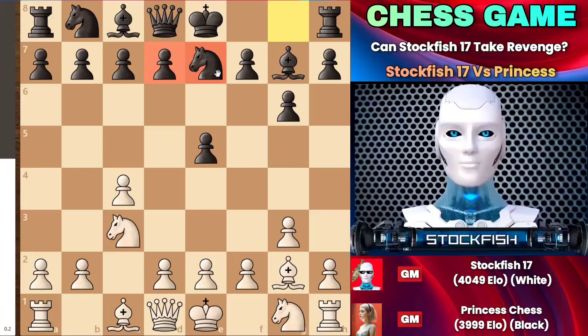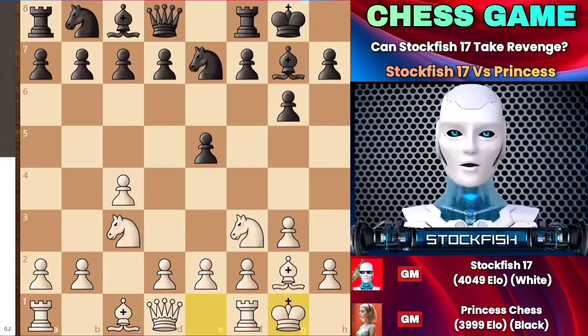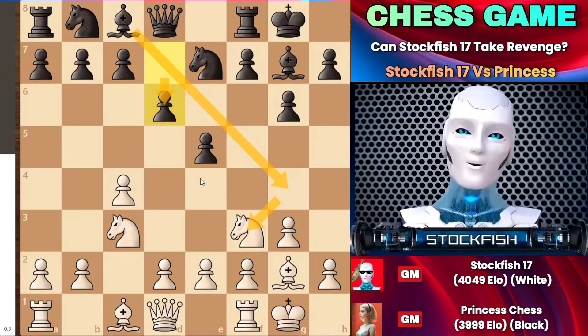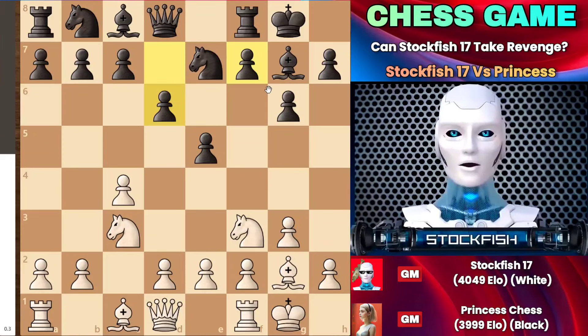Her knight went to f7 to consider D5 in future moves, where castling and F5 could be played. After both sides castled, Princess played very defensively with D6. She could play her bishop to G4 if I ever dared to consider E4 — that's part of her plan — along with considering F5.